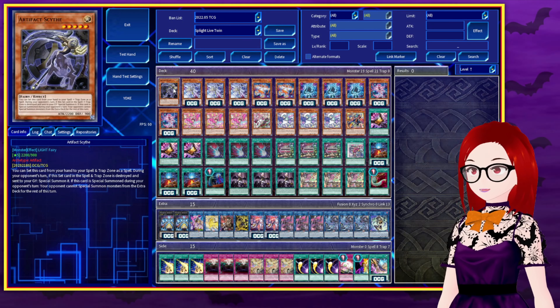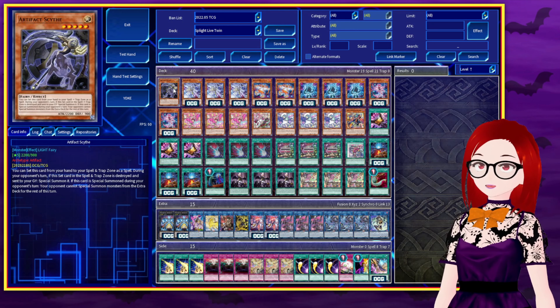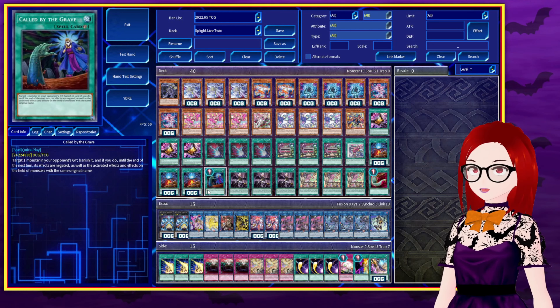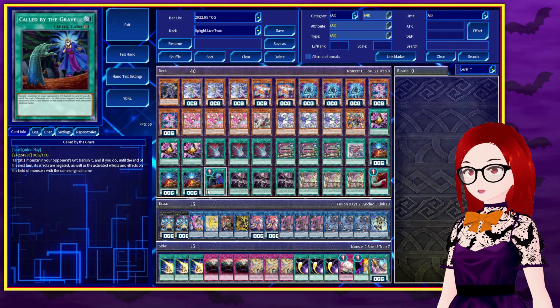To round out the monsters, we have Artifact Scythe for the dreaded scythe lock, preventing our opponent from special summoning on their turn. May whatever is out there have mercy on us all. Before we get into the equalizers, I want to shout out Kaijus here — helps protect our Live Twin plays and can also tear up Tier Elements fusion summons, you know, after you're done scythe locking them.